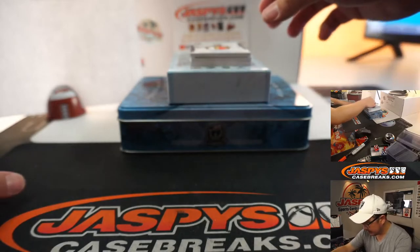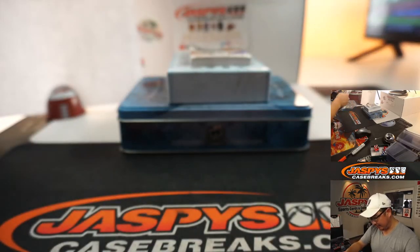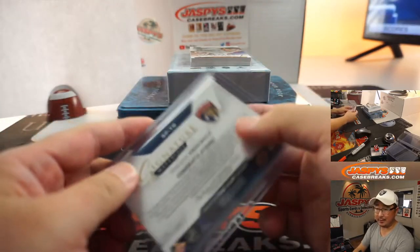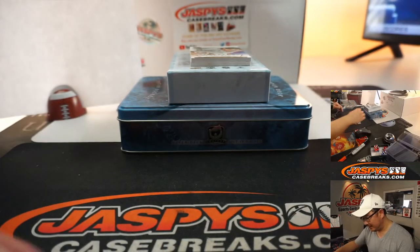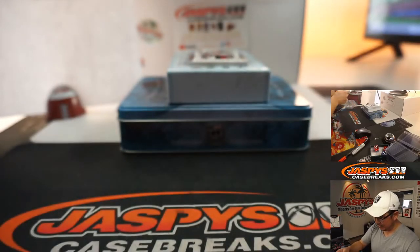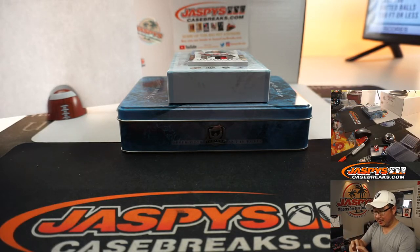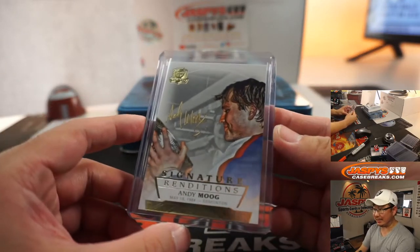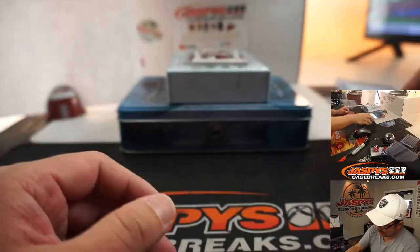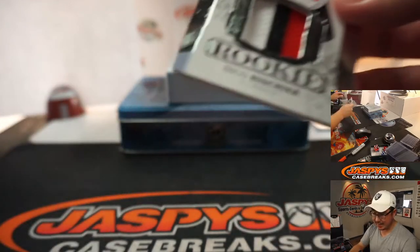We've got signature material — Vincent Trucek, three color patch and autograph, 50 out of 99. Anthony O with O. We got Andy Moog — gold ink autograph. There are a certain line of keyboards and synths that are also Moog, but people say it's supposed to be 'Mogue.' So I don't know who this guy is. This is also not numbered, so this is going to be randomized. And there's Nico Herscher — I've heard of this guy. Three color patch, rookie patch, 32 out of 99. That goes to CJ and number two.